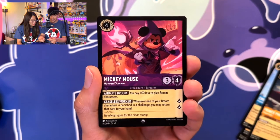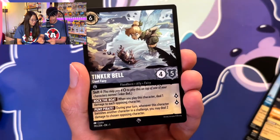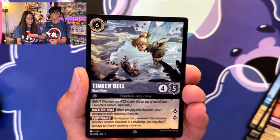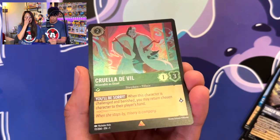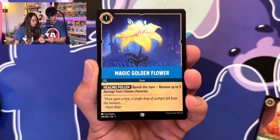Mickey Mouse super rare — I love Mickey, we love Mickey! And oh — I love this Tinker Bell, it is a super rare Tinker Bell, this is a very cool card. We've been playing this one and I smashed wifey with this card. And a hollow foil — Coil of the Deep — that's very cool!